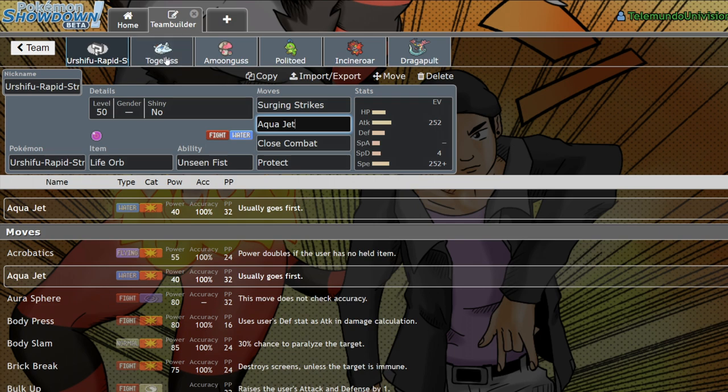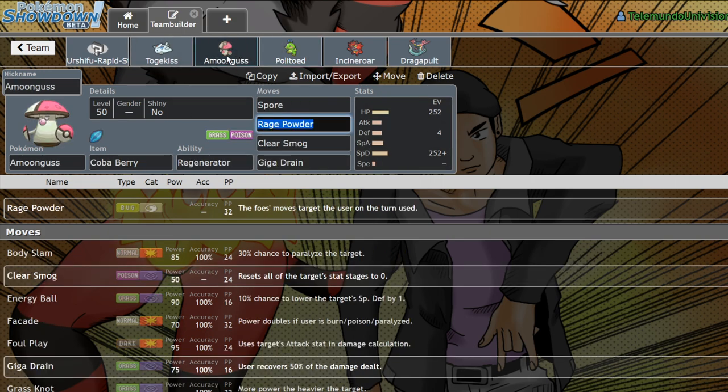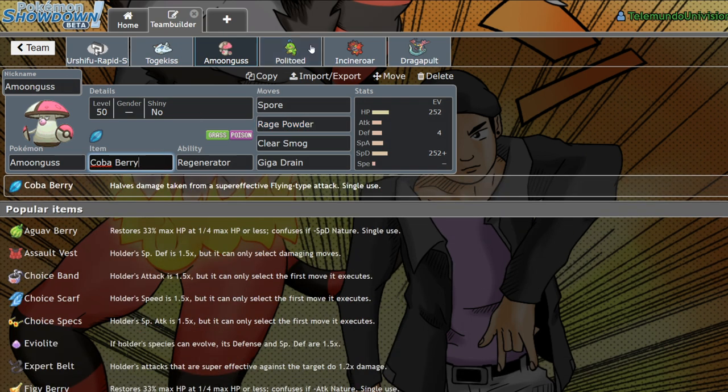Aqua Jet is really nice. Next to it we're running Politoed for Drizzle with Wikiberry. This Politoed is able to take a modest max special attack Leaf Storm from Venusaur, and then gets a little bit of health back with Wikiberry. Amoongus is running the Coba Berry, because I genuinely feel that Amoongus struggles a little bit more in this format since Dynamax allows Max Airstream on so many Pokemon. I think it's just safe to run Coba Berry.